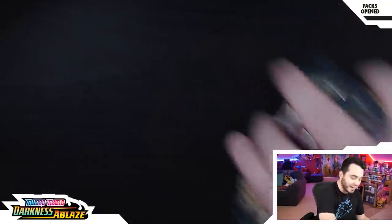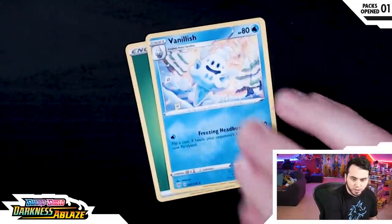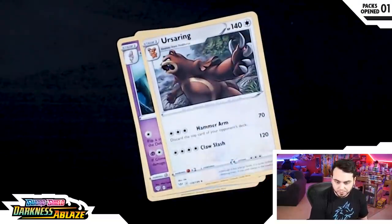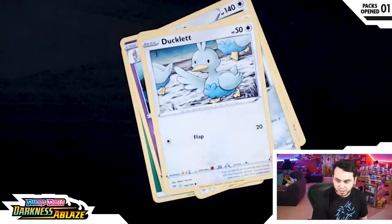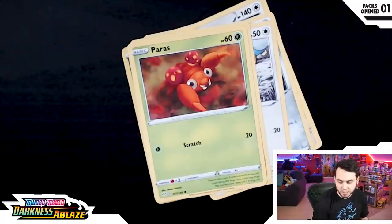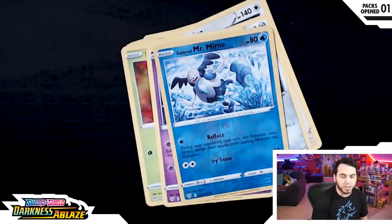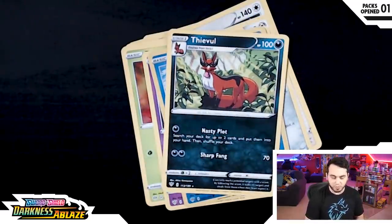All right, it's time, so excited. First pack, dude — I got a garbage can so I can throw some stuff out. We got a Grass Energy, a Vanillish with Freezing Headbutt, a Shinotic — I've seen too many of those. Ursaring, a Klink, a Ducklet, a Mareep, a Paras, and a Gothita. And a Reverse Holo Galerian Mr. Mime, which I prefer not to see. And a Thievul — just a great old Pokemon to start things off with.